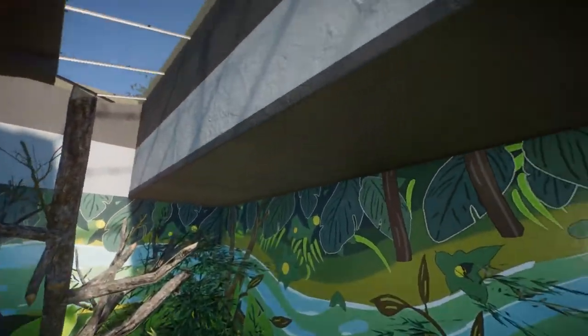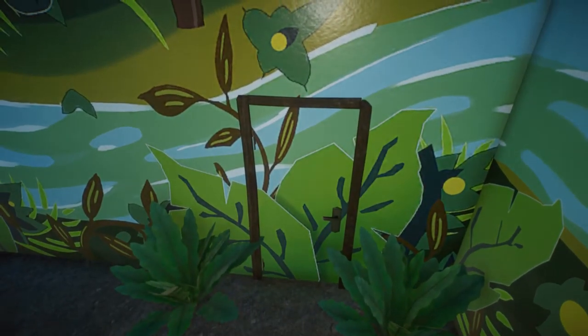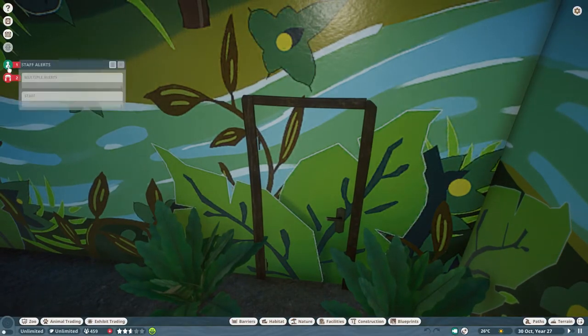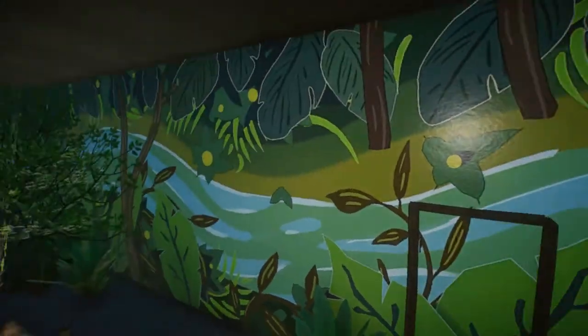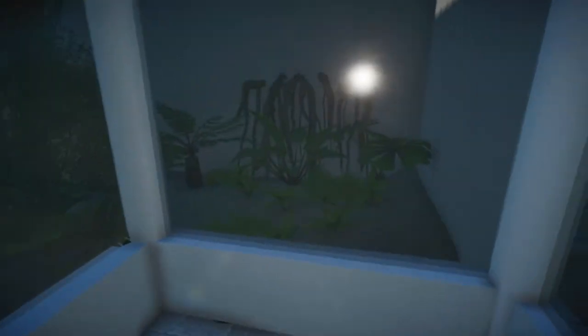Then we have this jungle bird implied habitat. I really like this technique of putting in a door and then sliding it back so visitors can actually use this door as part of the decor — it's quite a cool technique. And then we have this one in the corner — another jungle one, but without the background.